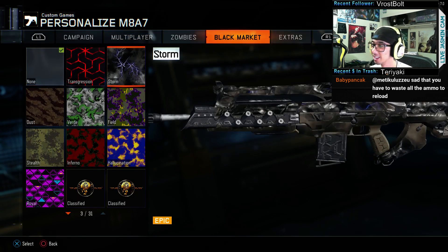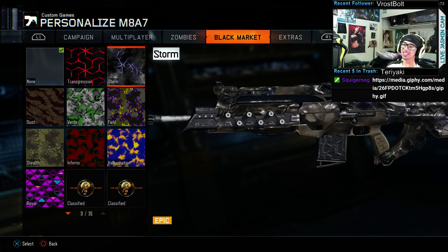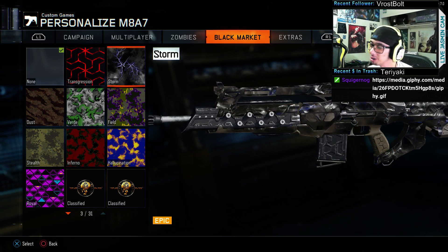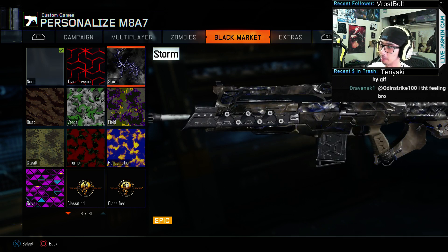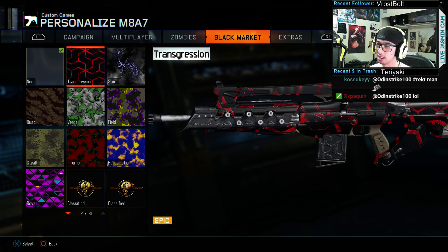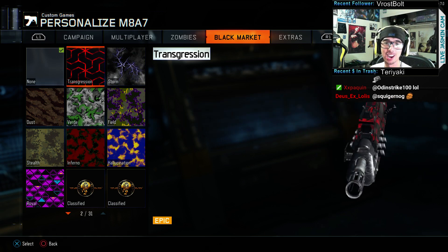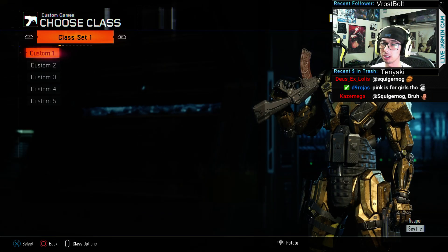Oh dude. I mean, you can't compare these — they're on two separate levels. I don't understand how some people think Storm is the coolest. If you removed all the brown dust and it was just the blue lightning and the black gun I would like it, but honestly I find Transgression to be the sexiest thing in the game and nothing can compete with it. That's just my thoughts.